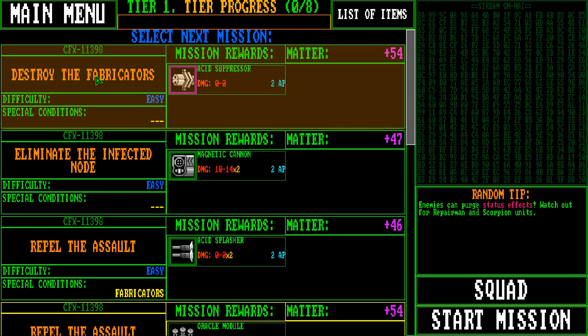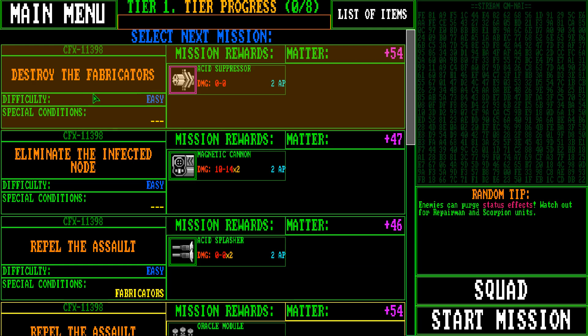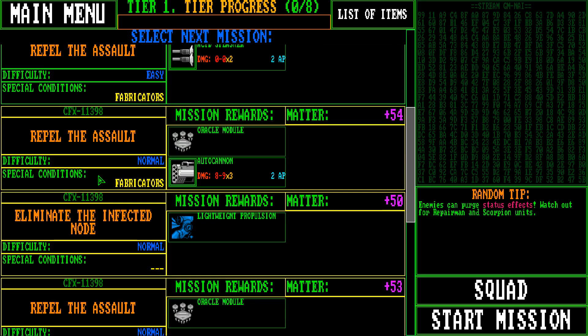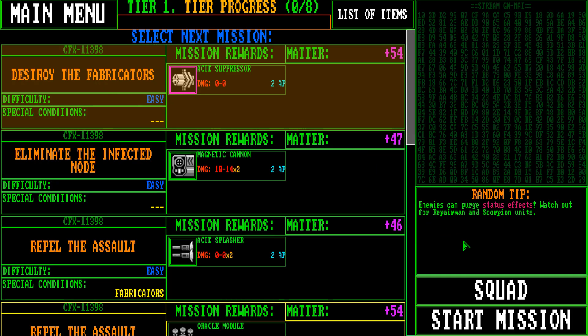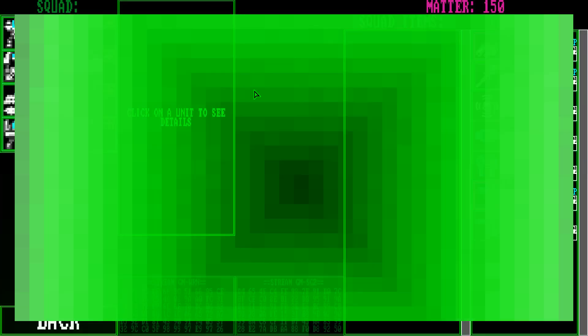These missions are sort of randomly done. We have Destroyer Fabricators — if we win, we get an Acid Suppressor weapon. Difficulty is easy, no special conditions. There's a lot of these things we can do here. So let's just do a basic one — we'll set up our squad, destroy some Fabricators. We get some Matter if we win this mission, which is important.